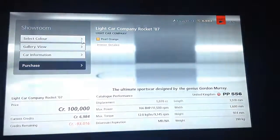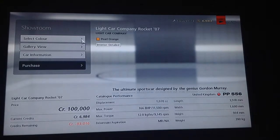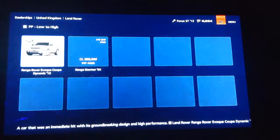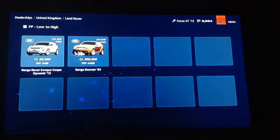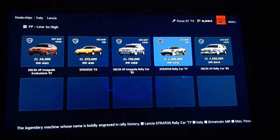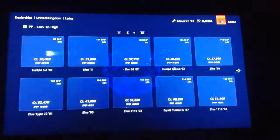Light Car Company — we have a little one-seater car which doesn't look very nice. It's a really small one-seater car. Land Rover is in there too. Lancia — of course the Stratos is in there for 2 million, very expensive. Lotus now as well.